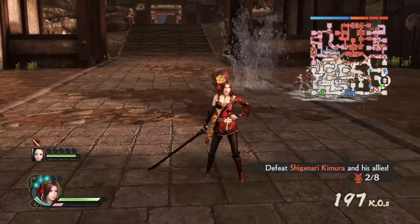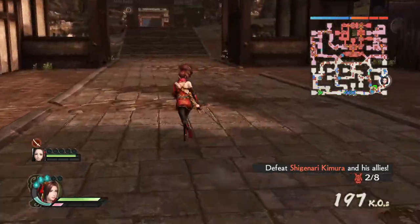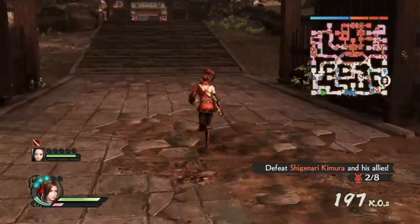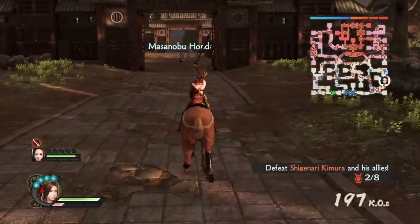Now the R1 attack — it goes for a very long time, launching a long chain of geysers. Let's count: one-two-three-four-five. That's a lot of geysers. Now let's summon the horse and look at her horse string.